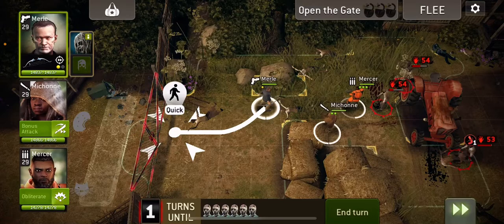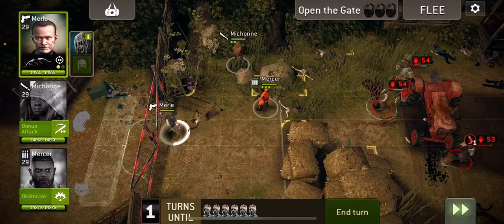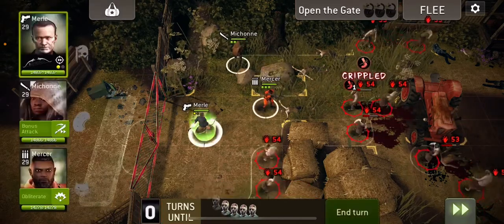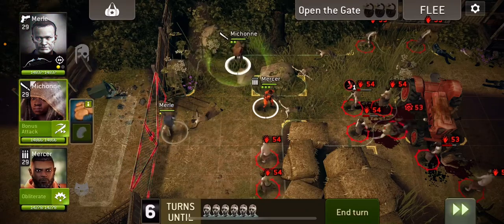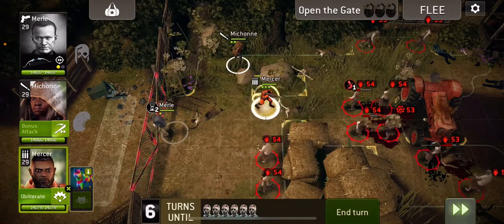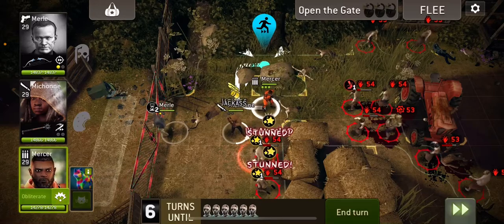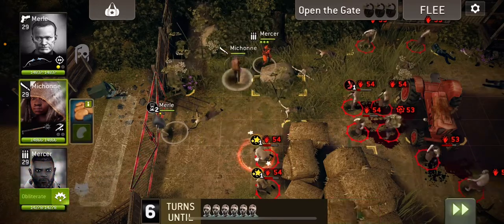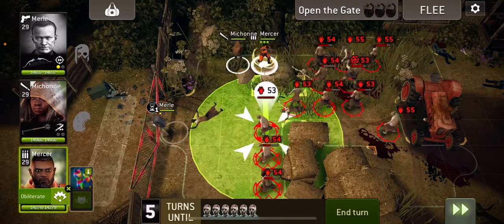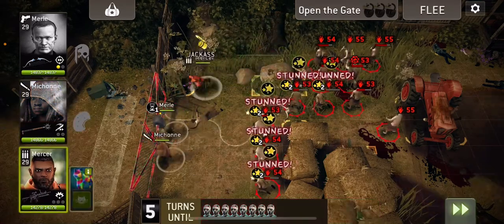Quick move so we don't run past anything. Let's slow that one down. Let's get on the gate. I'm going to stun these with Michonne and then move up around here to get this tank to walk up towards us over this way. Now I can stun all of this with Mercer's charge attack and go and wait for the gate to open.